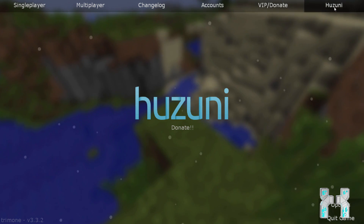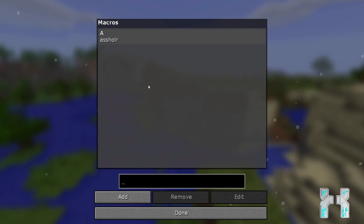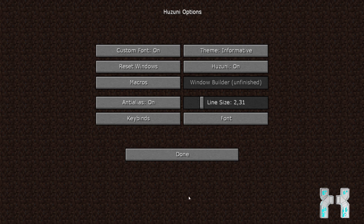Now let's check out the Hasuni settings found in the right top corner. We have custom font which makes the chat and menu look a lot better. There are different themes for the array list. We have reset windows if you mess up the windows in the GUI, and a toggle to switch Hasuni on or off. There's also a macro manager where you can add a macro command or chat message and assign it to a key — for instance, you can spam a message with the D key.